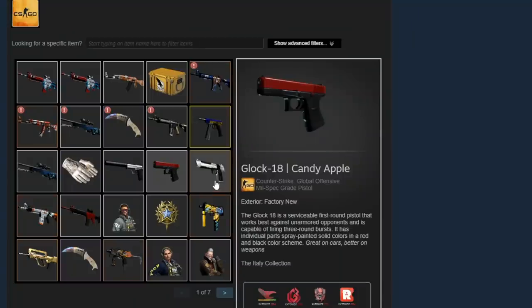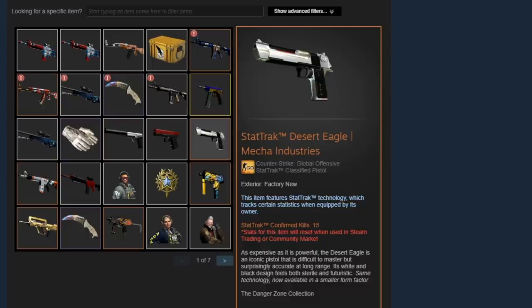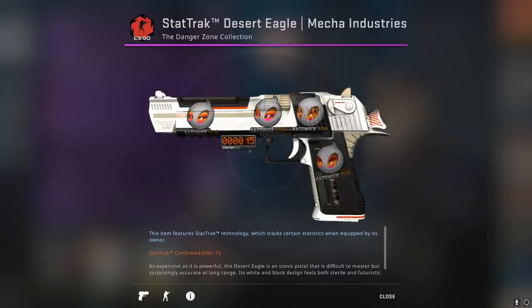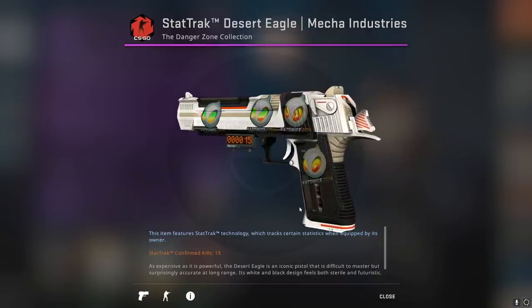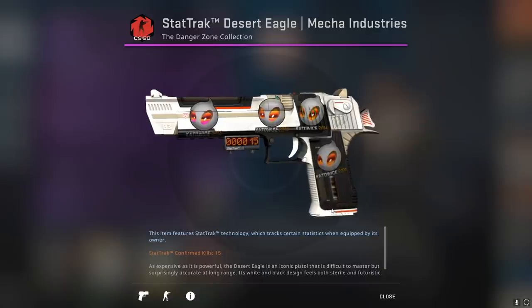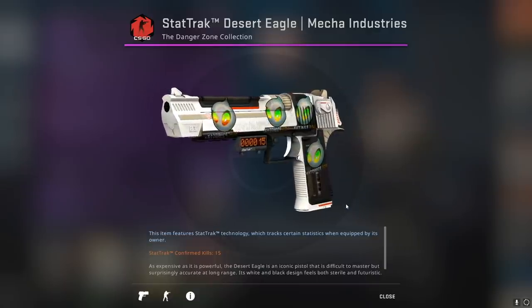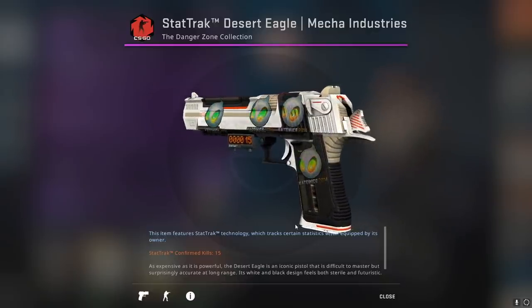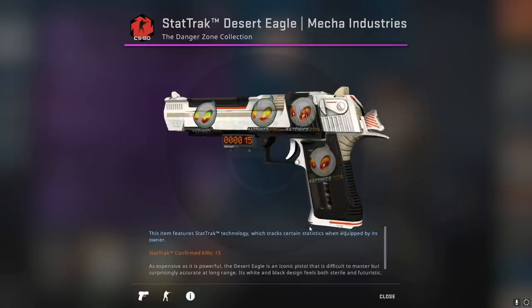Let's move on to the next skin — the StatTrak Desert Eagle Mecha Industries Factory New. It has four Team Dignitas holo Katowice 2014 stickers, each going for around $5,000. He just puts them on a Mecha Industries like it's nothing. Maybe I'm exaggerating a little because the Mecha Industries is a pretty nice looking skin, but still — $20,000 on a Desert Eagle skin.